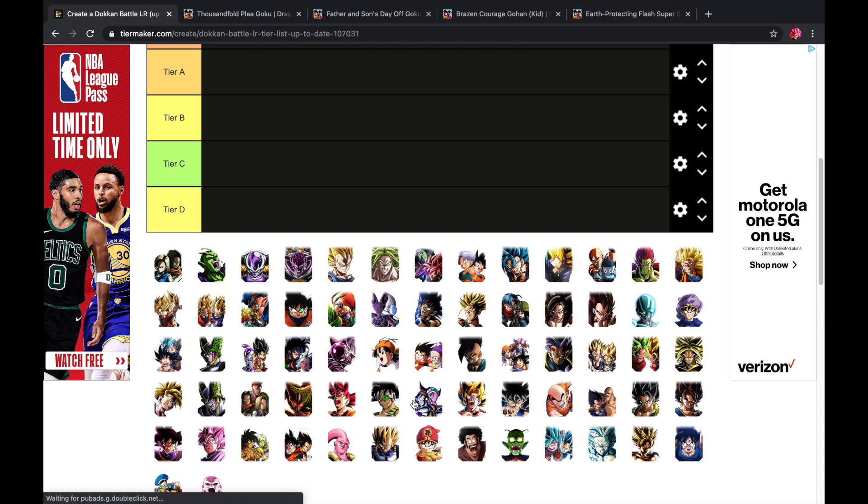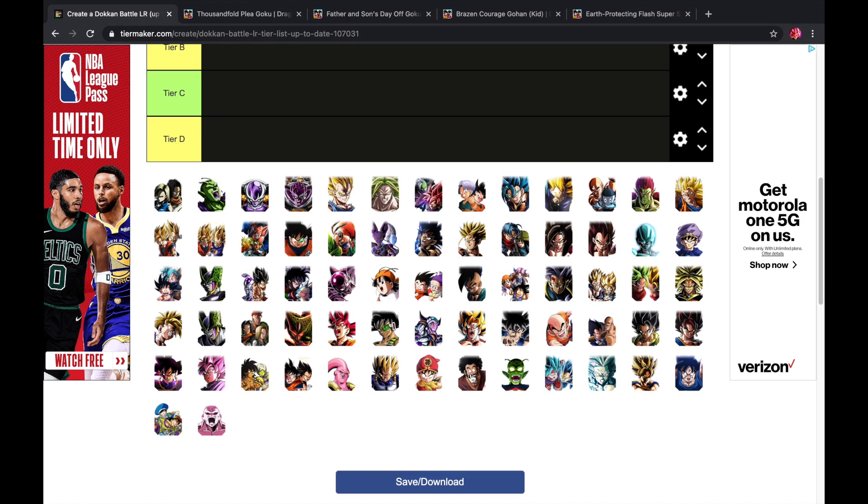I even put them in complete order — this is the order in which the LRs were released. The reason why Prime Battle Vegeta is here is because in this tier list, they did not include Super Saiyan 2 Angel Vegeta, so he's going to be his stand-in. Same thing with the original Super Saiyan 2 LR Gohan — the tech one that just released — but the image isn't available, so the original Gohan is standing in his place.